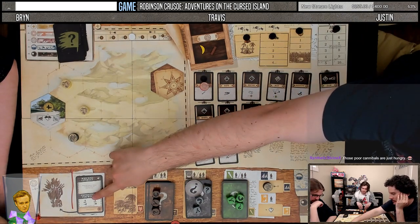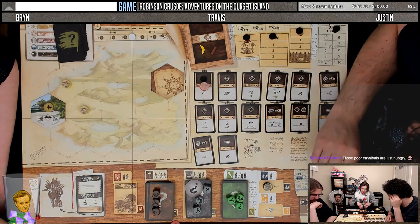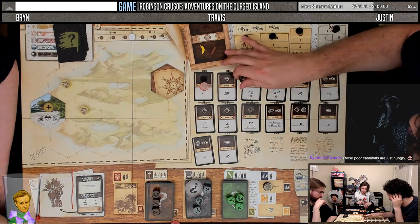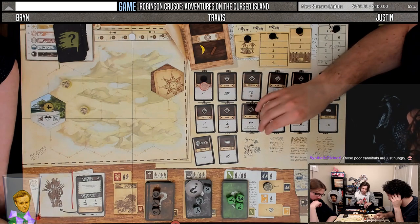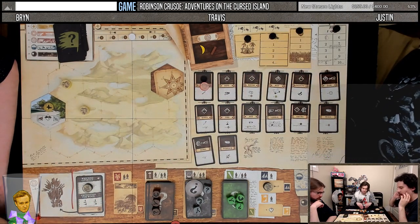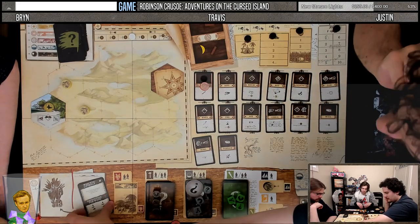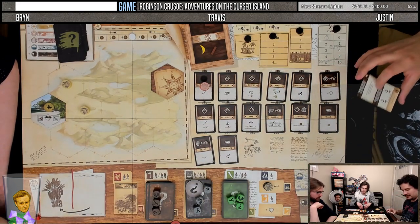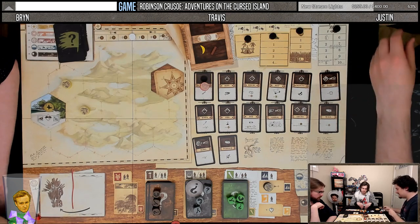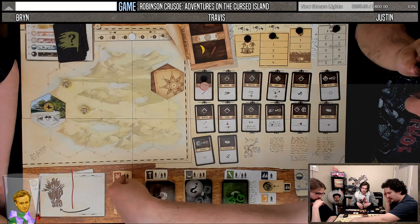We can also get wood here. Wood is good. I'm going to grab this wood instead. So now we resolve our actions — I will gain one wood for the team. Good teamwork, Justin.